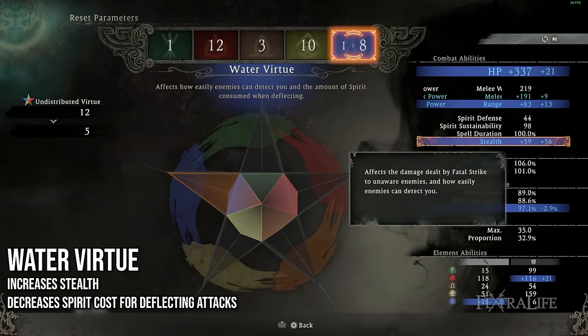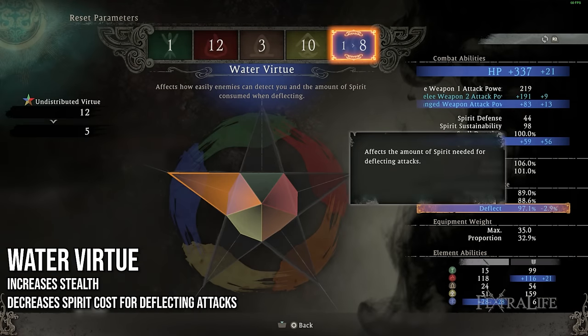And finally, we come to the Water Virtue, which does two things. It increases your stealth, making it harder for enemies to detect you so that you can sneak around maps more easily and get backstabs. Secondly, it reduces the spirit cost of your deflects. Remember that if you deflect successfully, you usually come out gaining spirit. So this would increase the amount of spirit that you net because it would cost you less to deflect — and even if you don't connect with a successful deflect, you'll actually reduce the amount of spirit you lose from failing one.